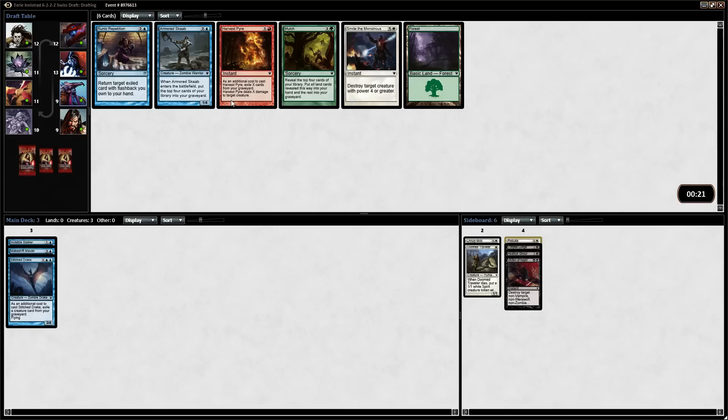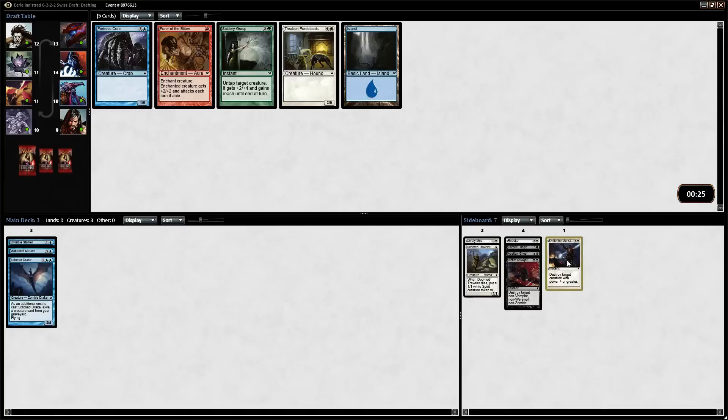I think the most powerful card here is either Rebuke or Typhoid Rats. I'd rather go white than black at this point. And there's a Smite the Monstrous again — I said it isn't that great, but it's a decent sideboard card if your opponent is going with a heavier, later creature base. There is a blue-green bounce strategy — kind of a dinosaur strategy — and Smite's really good against that. So might as well just take the Smite.